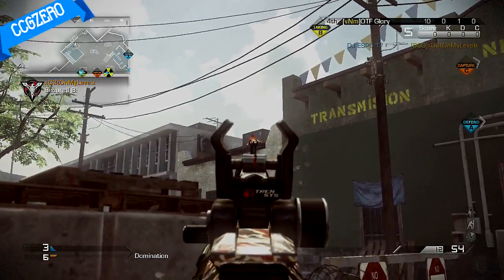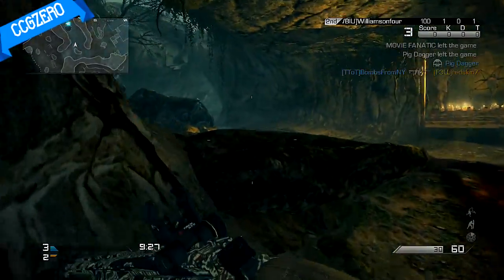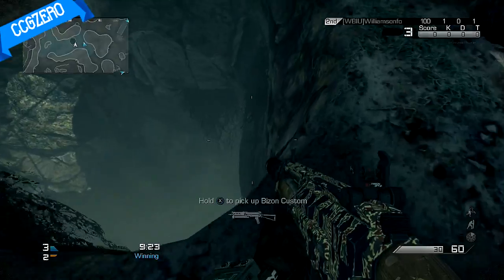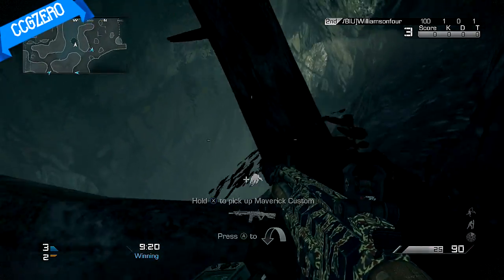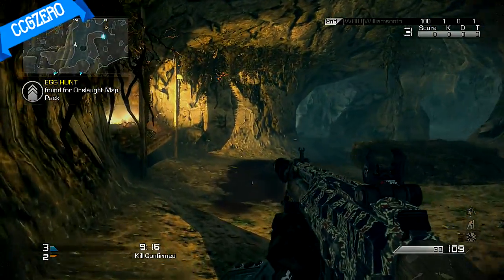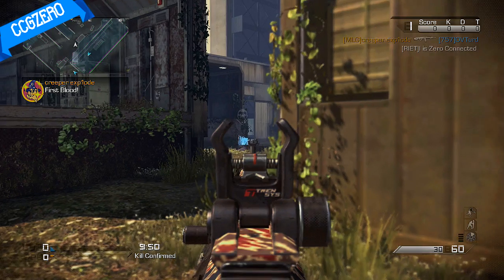Next we move on to Fog. On Fog, it is located right in the waterfall, right in the hole in the cave. You have to look down and you'll see the little hive sitting there. You just shoot it right there and you should be able to get it. Just shoot it and you'll get the next one.